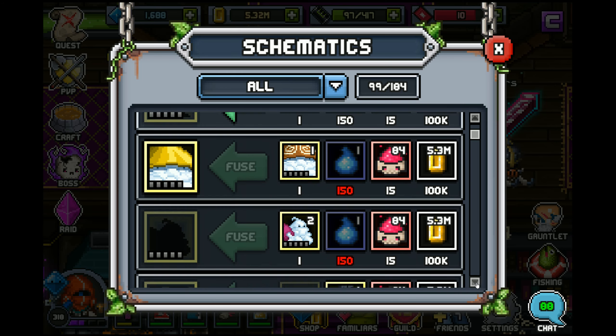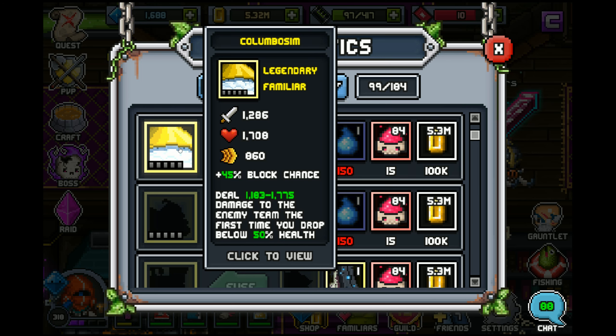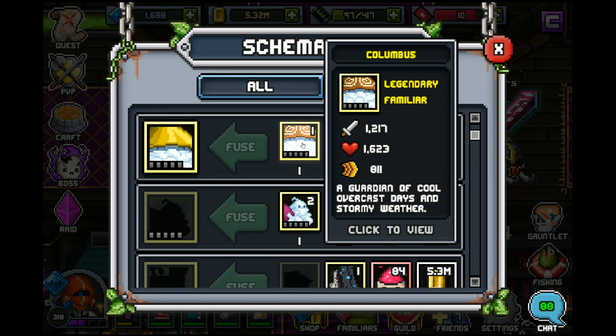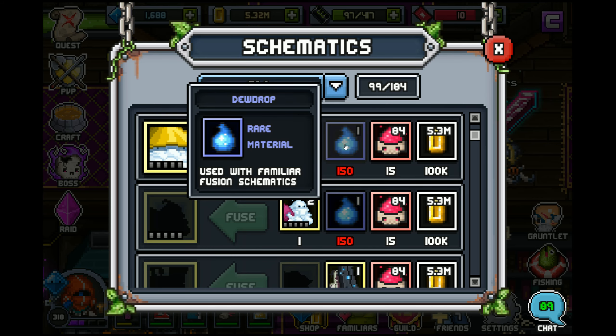One thing that's unique to Raid 6 is that when you face these guys in combat you're actually fighting the fused version. When you persuade them you're actually going to catch the unfused version, and then of course you're going to have to bump them upwards. You're also seeing the dew drops here, which is a material that's specific to Raid 6.